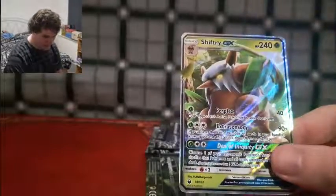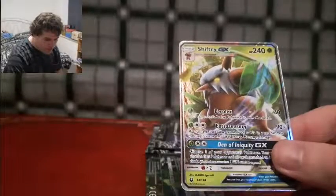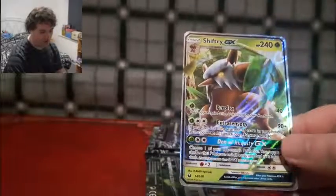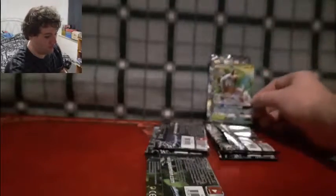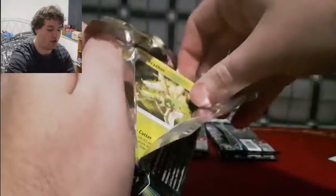Are you kidding me?! Shiftree GX with the Den of Iniquity GX attack! Celestial Storm, wow — thank you for giving us an awesome card right away. Celestial Storm is giving you a challenge — they literally threw the gauntlet down hard!